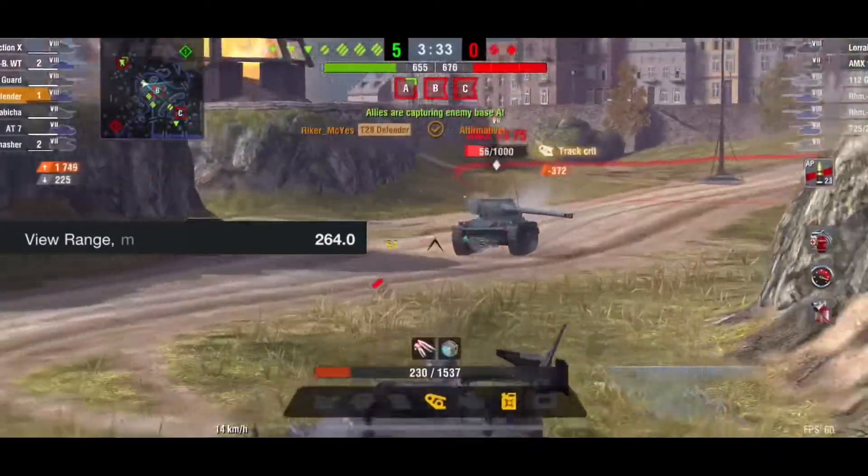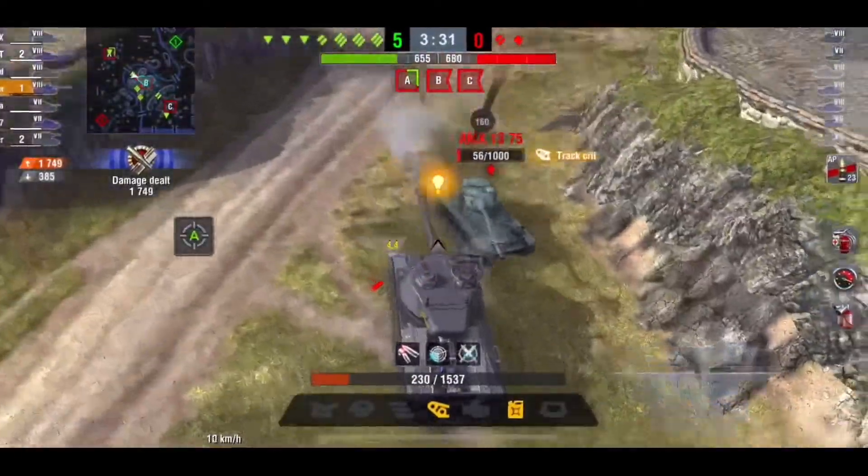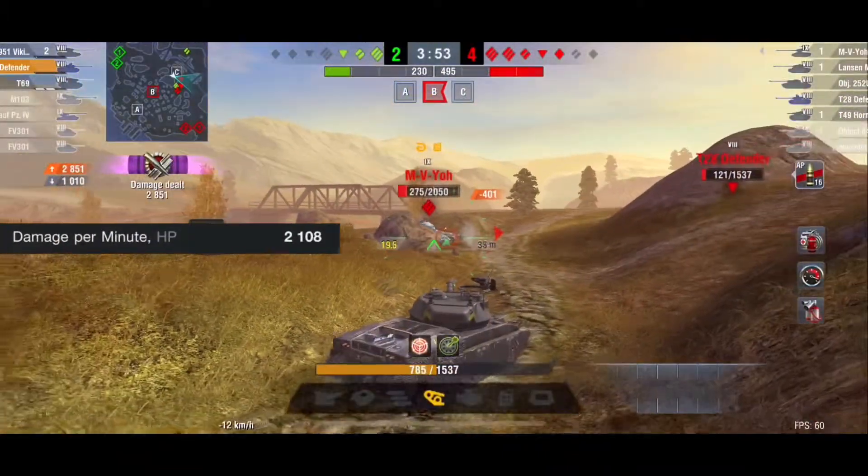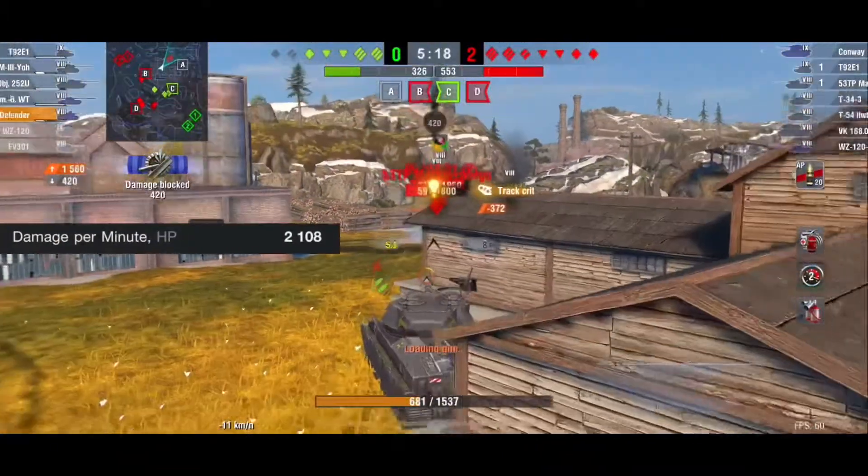The view range isn't the best, but if you have to use it, you can work with it. The camouflage is not the best either, but you can make do with it. The DPM is on the lower side for a tier 8 TD at 2,108.